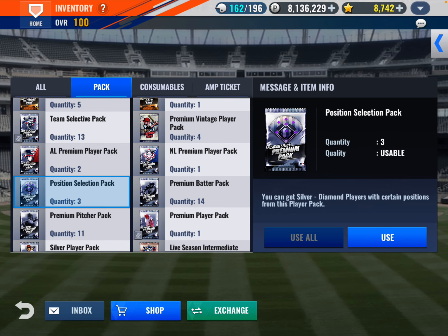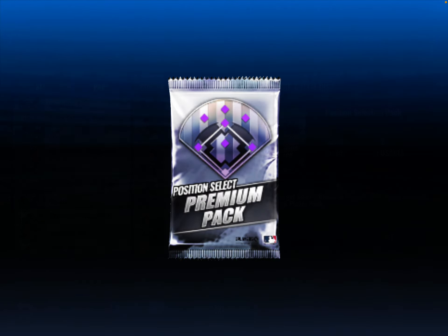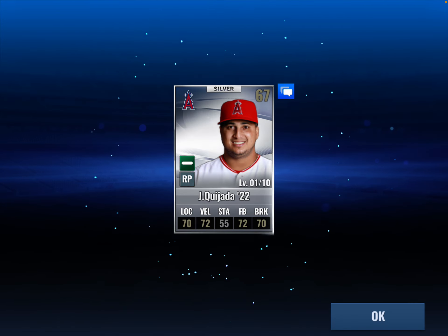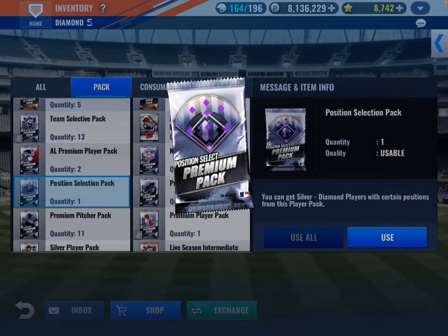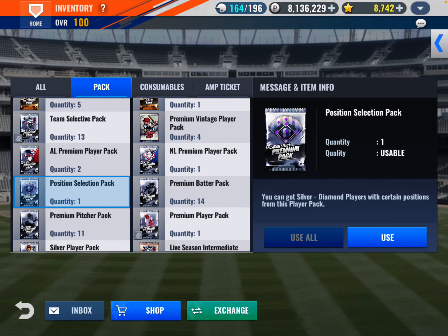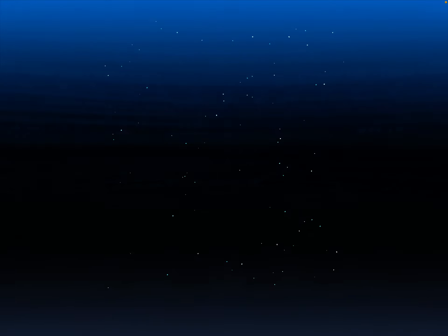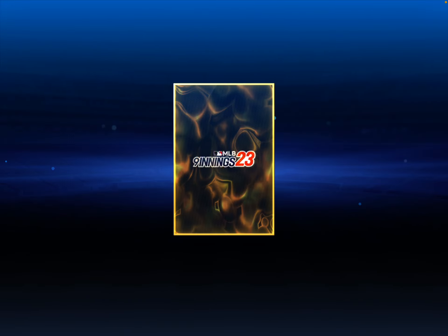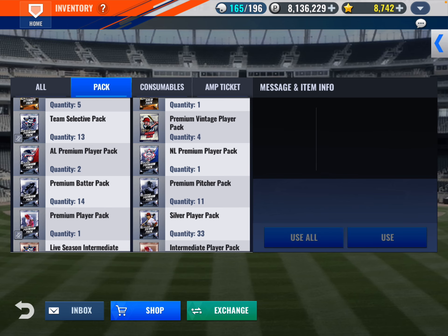We should try these. Let's just go all relief pitcher. All silvers. We'll do it again. Helsley. We can easily just combo these guys away. Oh, we got a gold — it is Kitteridge. So we got premium pitchers, premium batters, AL premiums, NL. We'll do NL premium because we don't need any American League players on this team.